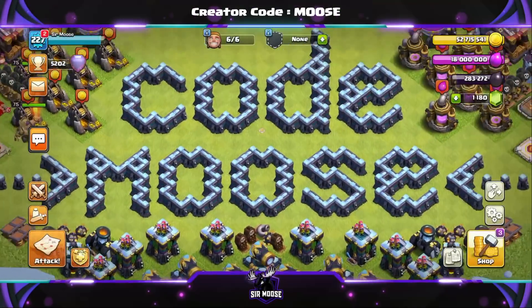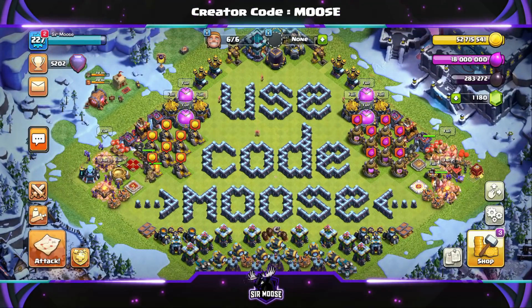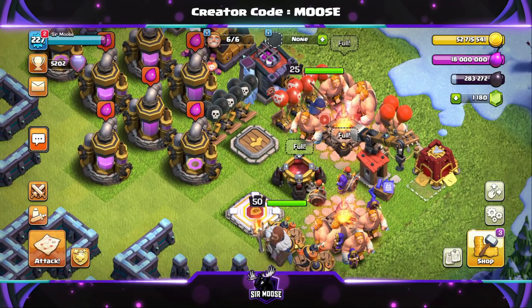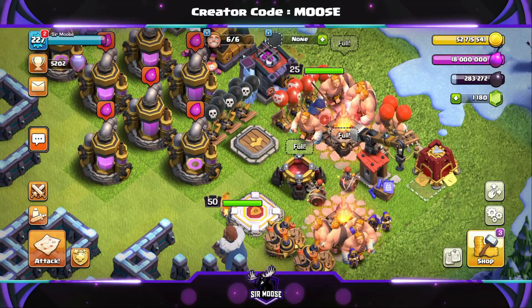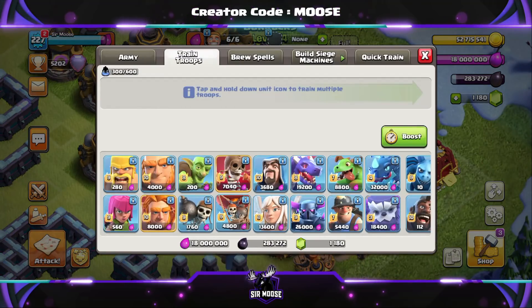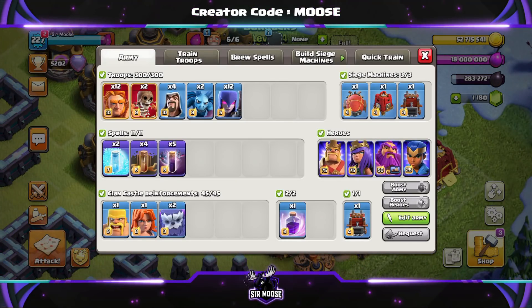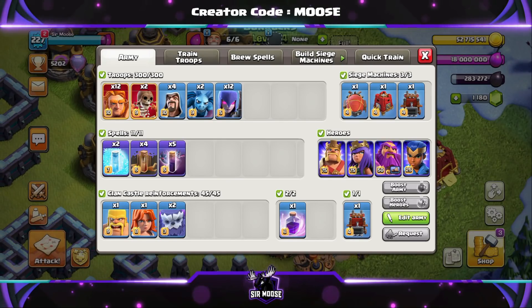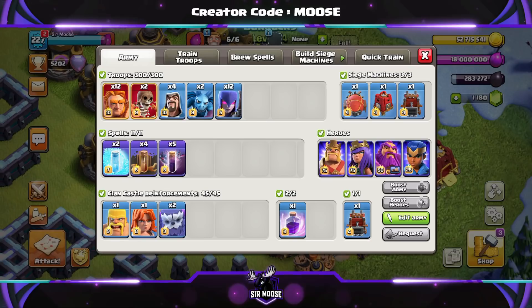Hi guys, and kaboom yes, welcome to the channel and my Made Simple Attack Strategy series. Today we've got something a bit different: Super Giants, a couple of Super Wall Breakers, yeah. That doesn't seem too strange, but when you add Bat Spells it becomes very bizarre — but bizarre in a really good way. We're going to check out a couple of replays in just a moment where I'll show you how to use this amazing attack strategy.